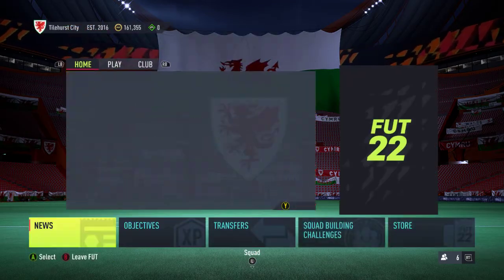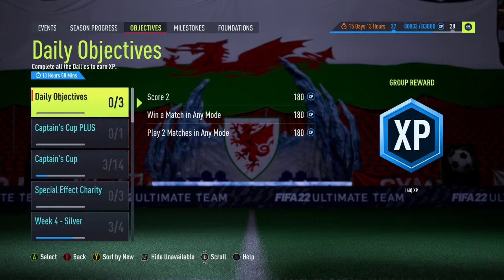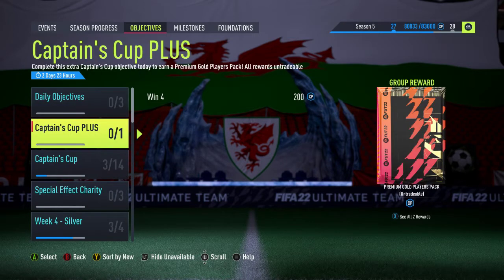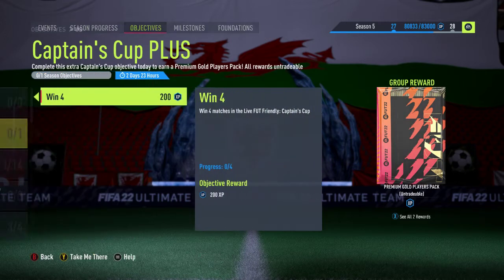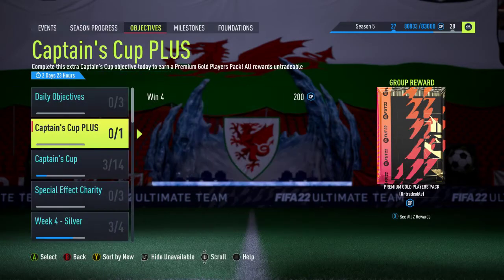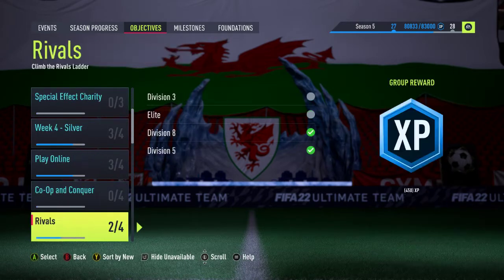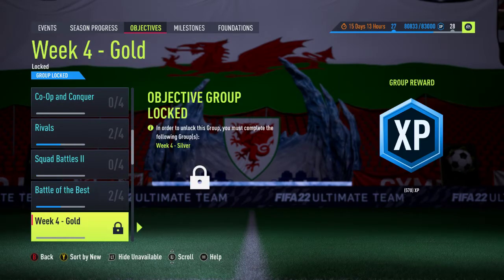Let's go and have a look to see what's new today, see if we've got any new icons added or anything like that. We should have a captain there. What we have got is Captain's Cup Plus for winning four matches in the next three days. I probably won't make that, to be honest. Special Effect Charity was added yesterday, and that's everything that's new in Objectives.